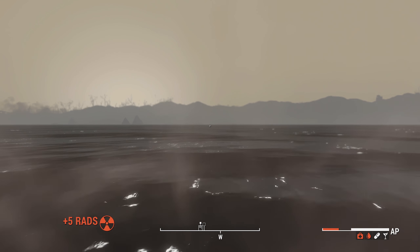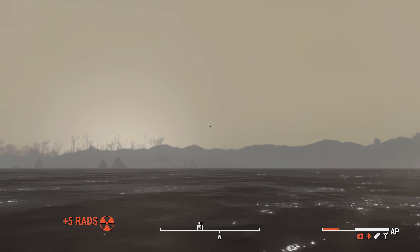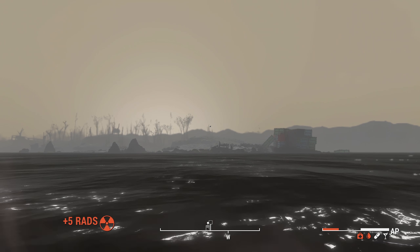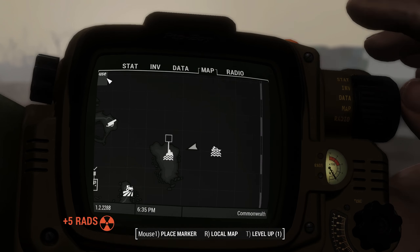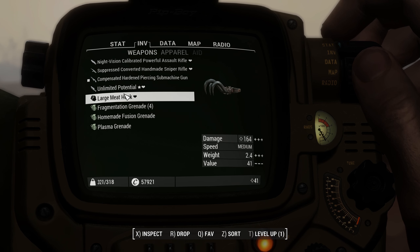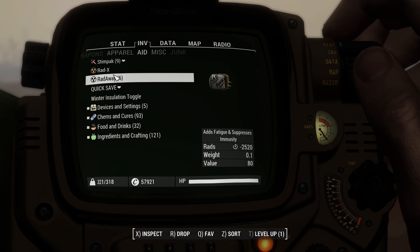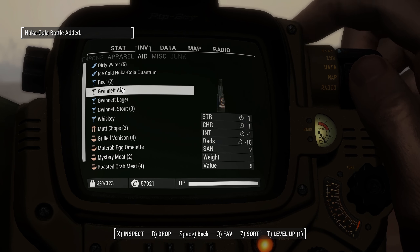What the hell is this? The water looks kind of weird — it's almost like it's foggy. The fog effect is penetrating into the water for some reason. Anyway, our carry weight is maxed out so we can't carry everything right now.